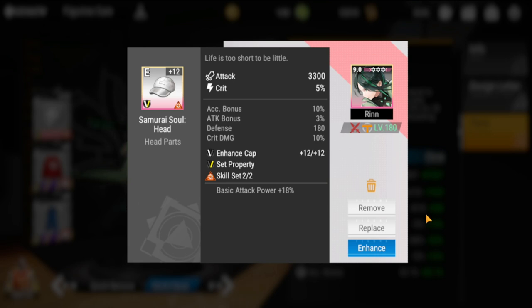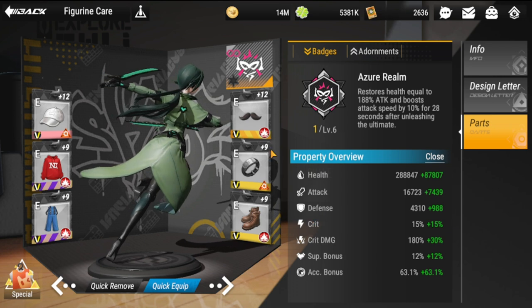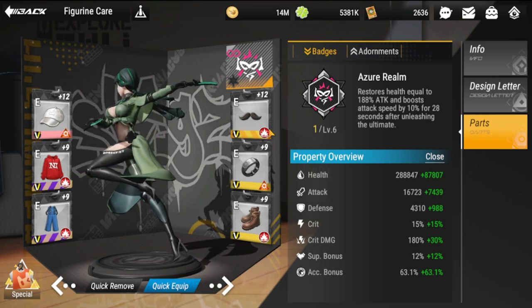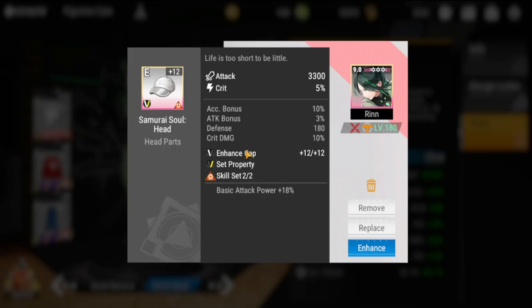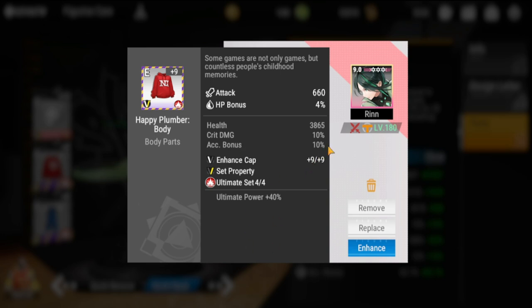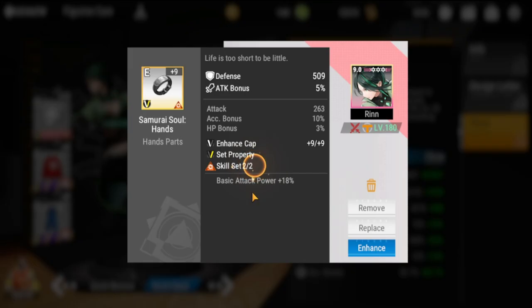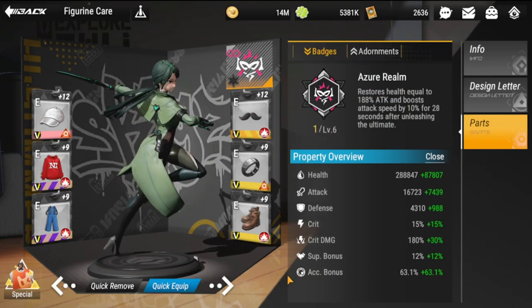The other set I'm using is Basic Attack Power for additional attack damage. If you don't have that yet, HP is a good substitute since HP is definitely one of her needs. For accuracy, there's no dedicated accuracy set available to me yet, so I made sure her individual part bonuses include accuracy — about 10% on a few pieces.